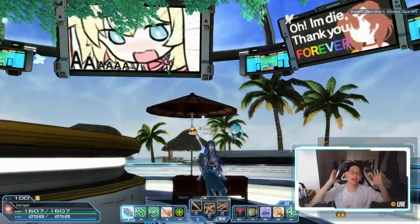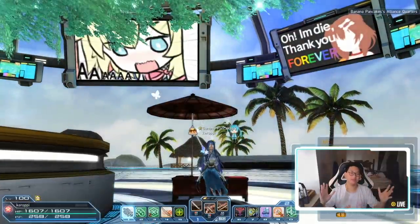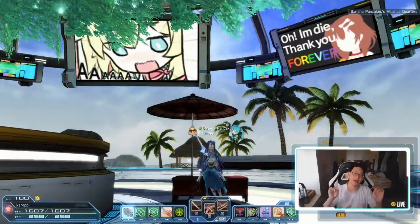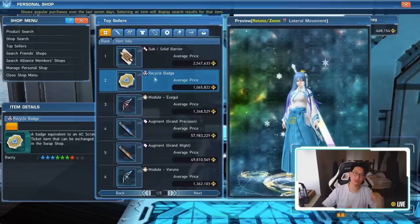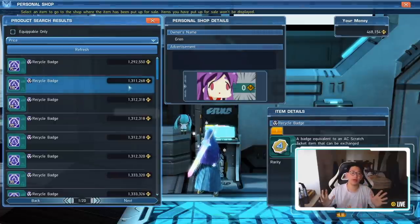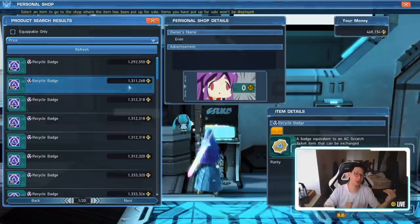That covers all the active methods, since all of those require you to actually play the game. Now let's talk about passive income. It's very important to understand that you're going to need meseta in order to make meseta using passive income. The main thing is you're going to be flipping items on the market. For example, Recycle Badges are going for about 1.3 million right now, but if you bought them about five days ago it was 800k per badge because of economics — people were panic selling as prices dropped.